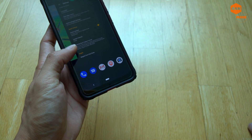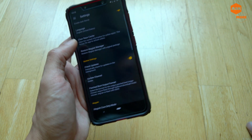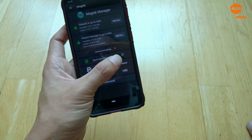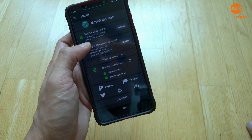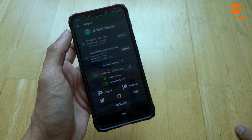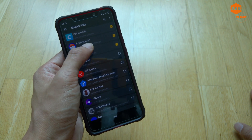First, the requirement is to have Magisk installed. After installing Magisk, open up the Magisk Manager. In settings, your SafetyNet check needs to pass successfully at all times. Make sure you update to the latest Magisk, and disable USB debugging if you haven't done so.